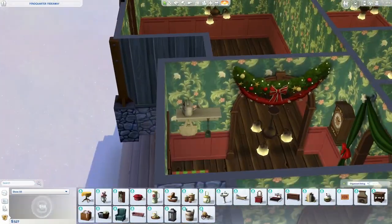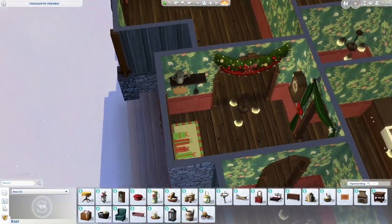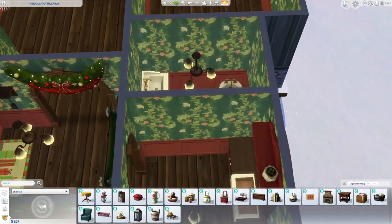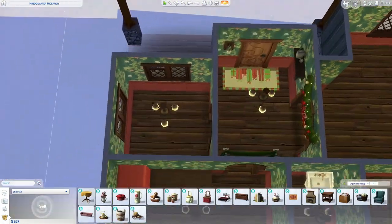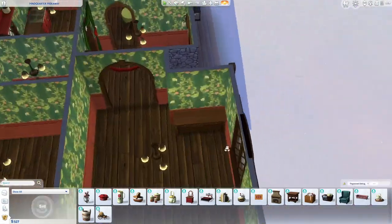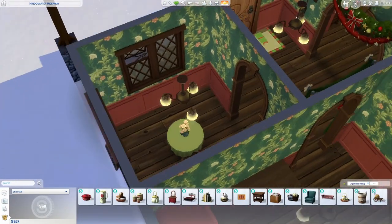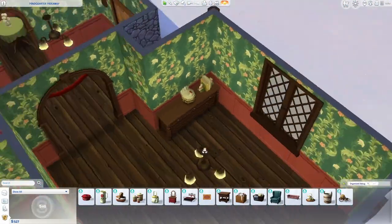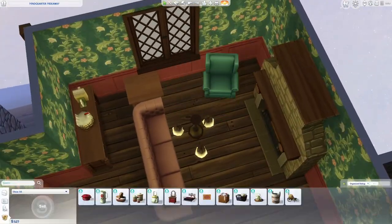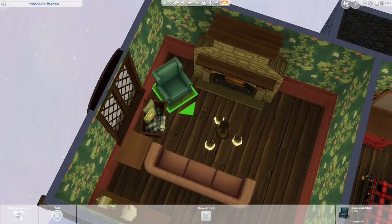This house is only one bedroom and one bathroom, so it's probably not the most practical home, but it is cute and it might be a good little house to start out in. I also did build this house in Brindleton Bay in one of those kind of back lot areas. I felt like it was an appropriate little cabin in the woods kind of vibe — or maybe cottage in the forest works better.